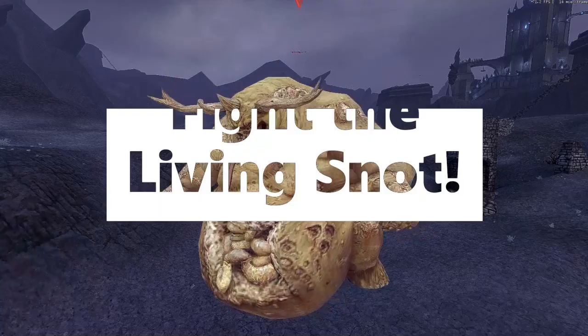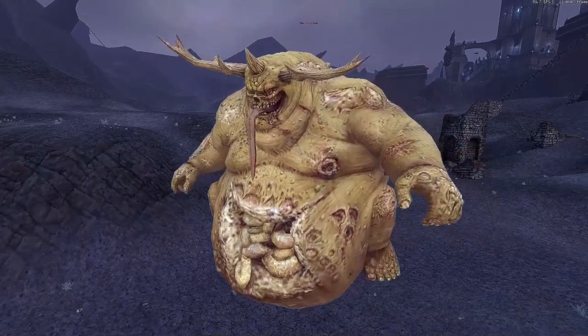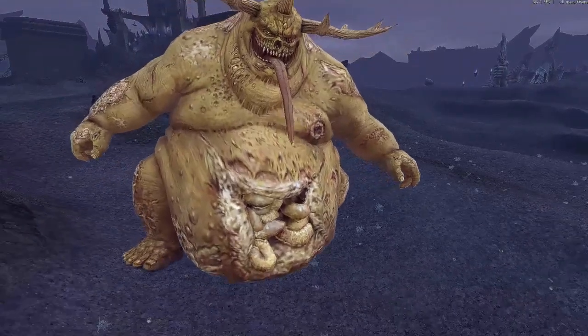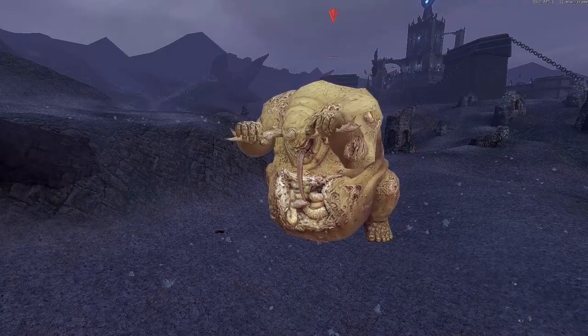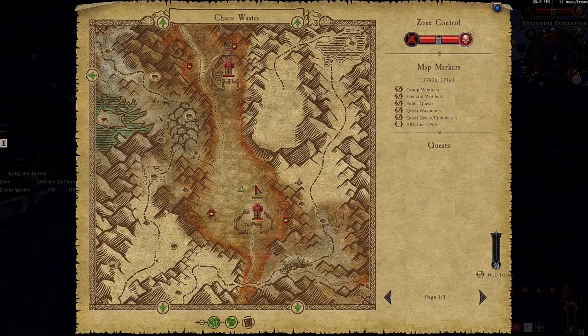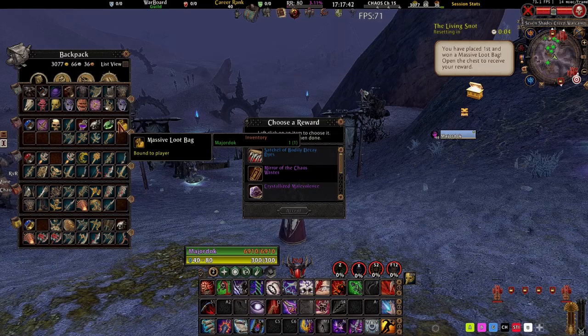During this live event, a special public quest has arrived in the Chaos Wastes RvR lake called the Living Snot. Here, both realms fight to defeat Nurgle's Great Unclean One and the enemy faction in order to acquire special rewards. Whichever faction deals the most damage and kills the boss wins the PQ. This year, the spawn location for the Living Snot has been moved towards the center of the map, as his previous spawn location was much closer to one war camp than the other.